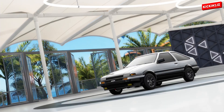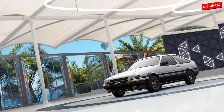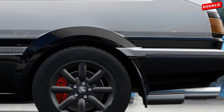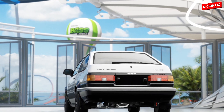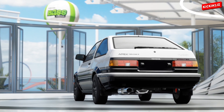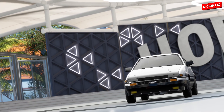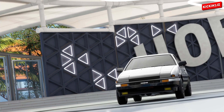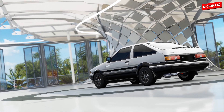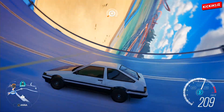Hey guys, it's Kiken2JZ and today I am going to be driving the Toyota AE86 from Initial D that Takumi Fujiwara drives. I'm going to try and see if we can drift around the tracks on the Hot Wheels map expansion pack. Here's our 86 and we're going to try and drive and drift. Let's go! Okay, so now we're on the Hot Wheels track — oh, that looks so cool!